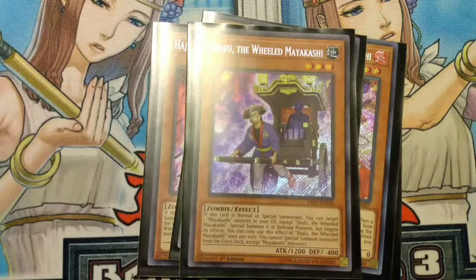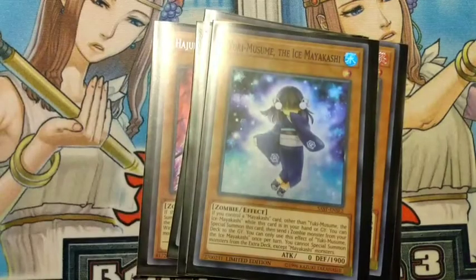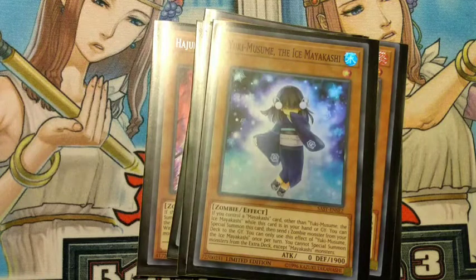For our last Maikashi monster we run Yuku. Yuku basically says: if you control a Maikashi monster other than itself, while this card's in the hand or the graveyard special summon it, and then foolish burial a zombie monster from your deck, which helps out the deck dramatically. This basically allows you to have that additional extender and send from your deck, which helps out the FTK tremendously.